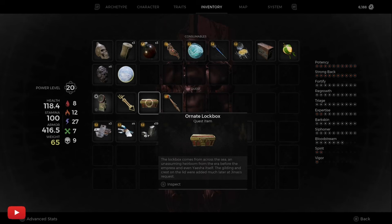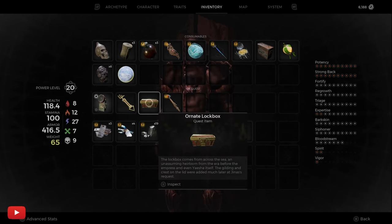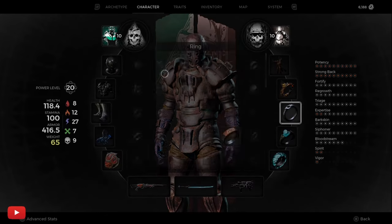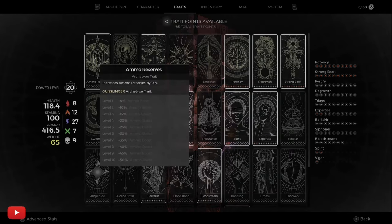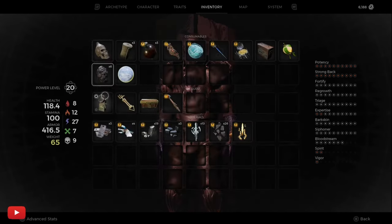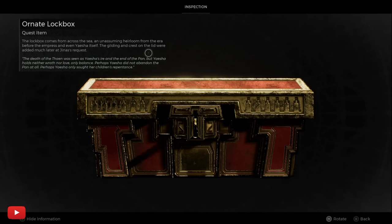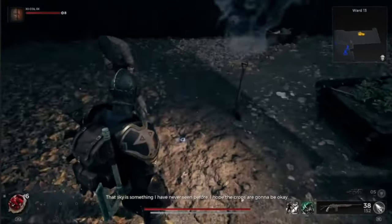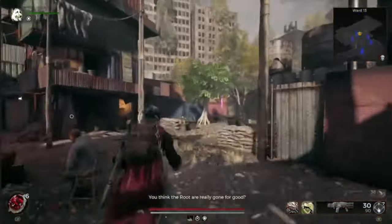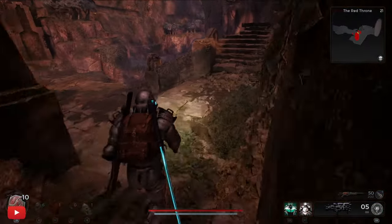The way we're doing in this video is what I want to show you. There's also a way where you open this lockbox, take the seed, go to Ward 13 and plant it, and you'll grow a tree — I've got that video on my channel. Or you can give her the lockbox as-is and she'll give you the Seal of the Empress ring. So you can get the Seal of the Empress, grow a tree, or the third way — we're going to open this box and use this key. This fruit here is what you take to Ward 13 to plant, or you can give it to the queen for a different item.